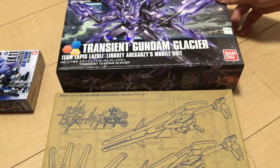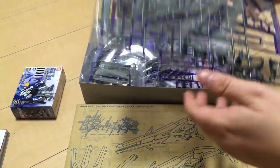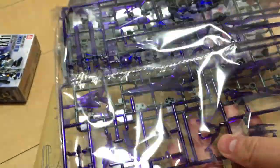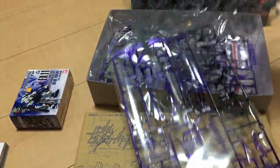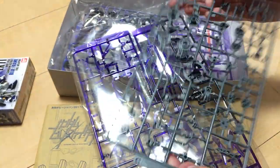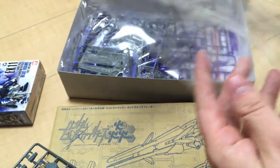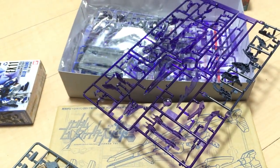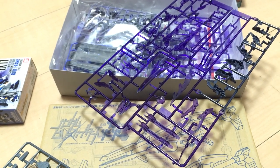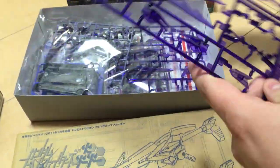Now it's all pretty and sparkly and purple, so let's pop open the Transient Gundam Glacier first. We've got frame pieces — this is standard Build Fighters frame pieces, which actually looks pretty much identical to the Transient Gundam's, which is fine. I built and modded a Transient. You built the Transient and I built the Denial.